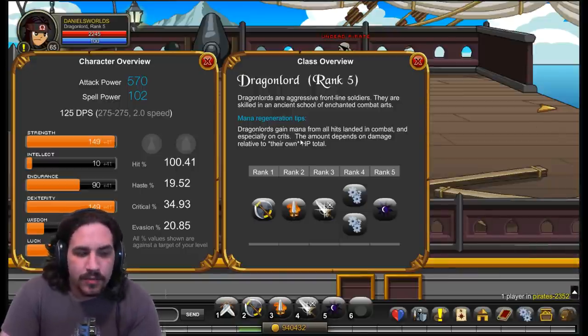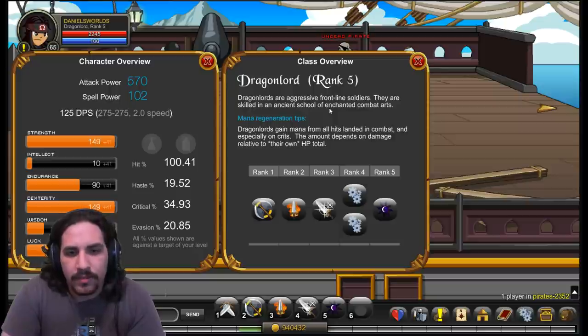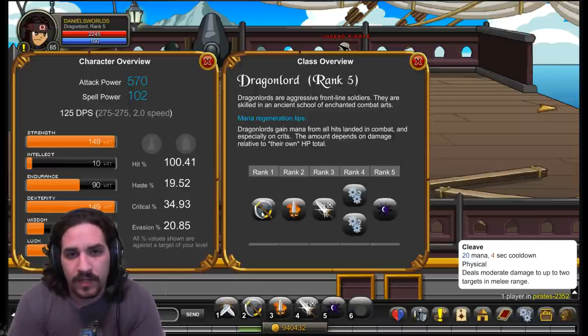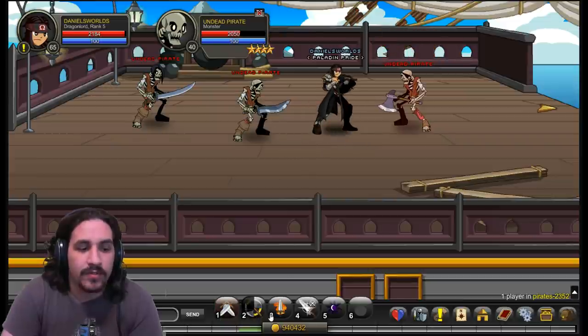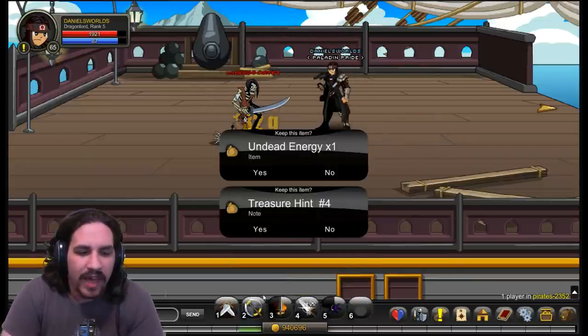This class has a standard 2.0 second attack speed and 110% weapon damage on your auto attack, meaning auto attacks hit relatively hard — the number increases a little if you splash one Thief in your enhancement build. For abilities, starting at the top: Cleave costs 20 mana on a 4-second cooldown and deals moderate damage to up to 2 targets in melee range. The base damage is relatively low, but can ramp up high on a crit, hitting around 1,000 combined with the damage boost from Cursed Blade.